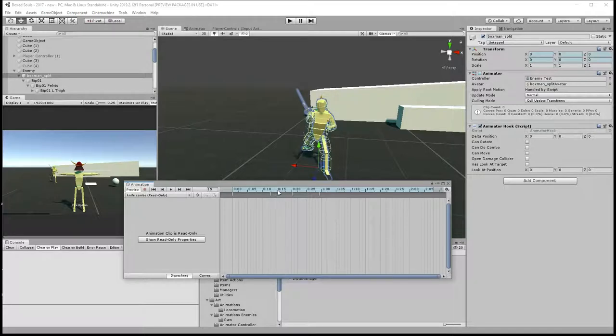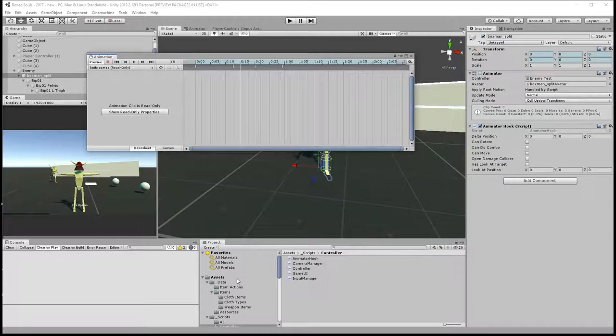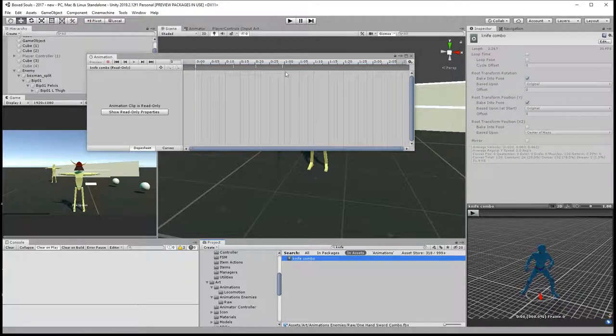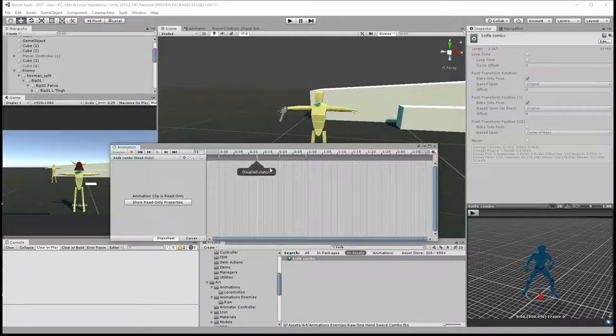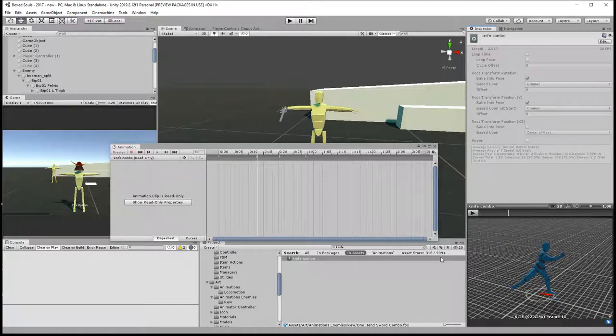It should be about here — I can't directly change it here, so let's go under the animation itself. We'll find it — let me search for it. I have 'combo' and I'm going to say about frame 15, I'm going to add an event there.